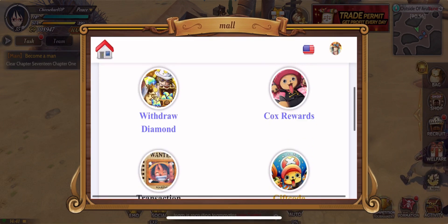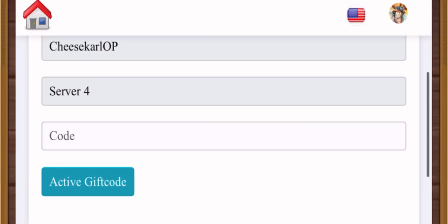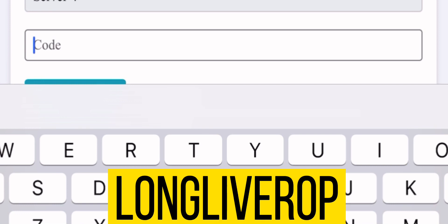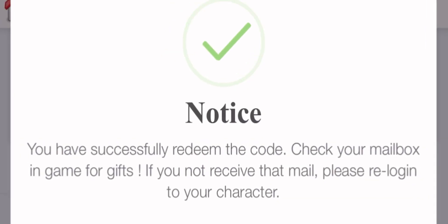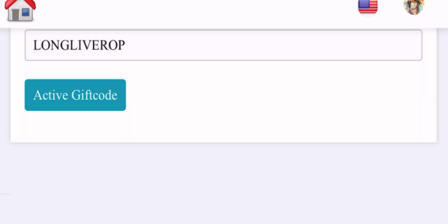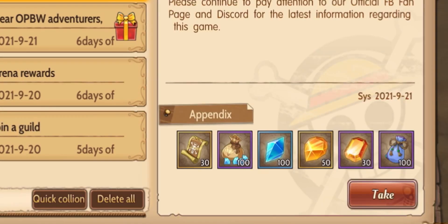Let's scroll down to gift codes and enter the first gift code. Type 'long live rop'. Remember that you must be at least level 35 to redeem these codes. Congratulations, we have received the first code. Let's check the rewards on our mailbox.